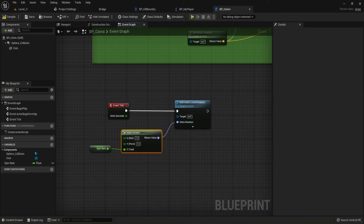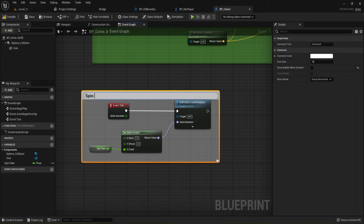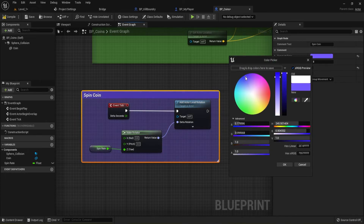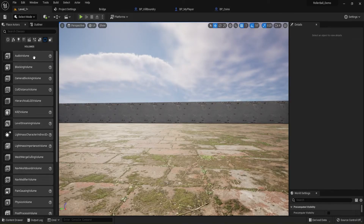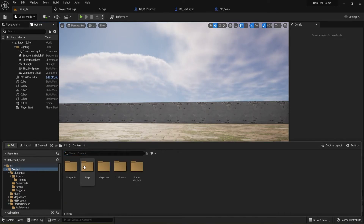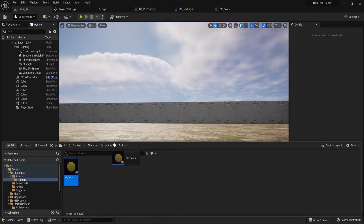Plug that rotator into the Add Actor Local Rotation node — zero rotation on X and Y, spinning only on Z. Highlight this section, hit C for a comment, call it 'Spin Coin', and make it blue. Compile and save. Then go back to the level, open the content drawer, navigate to Content > Blueprints > Actors > Pickups.